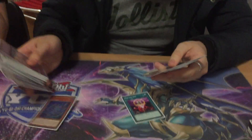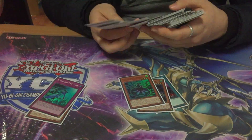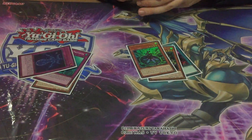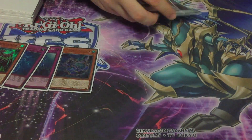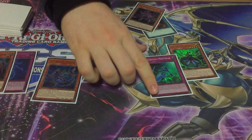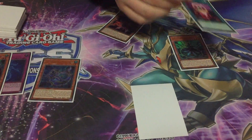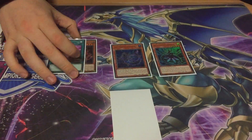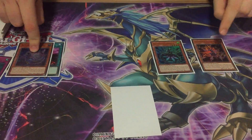Someone commented on the team's profile asking what the 3-card combo was. So here it is: you need One for One, a Faker, and Marionette. Normal Summon Marionette — its effect activates. It's generally better to do this first because of Impermanence. Then you activate One for One: pitch the Faker, summon Malicevore from the deck. Then you use Marionette's effect to tribute Malicevore and summon Faker from your grave. Then Malicevore will trigger and Multi-Faker will trigger.